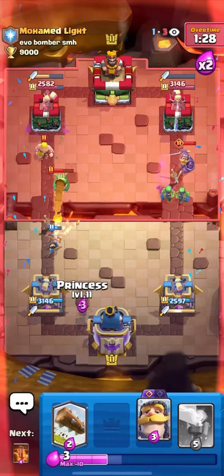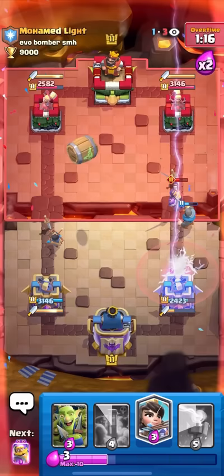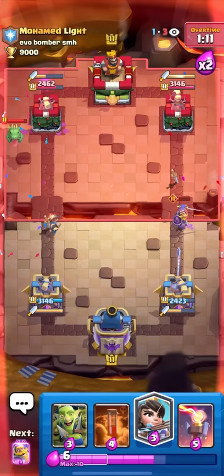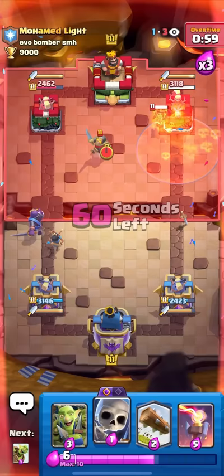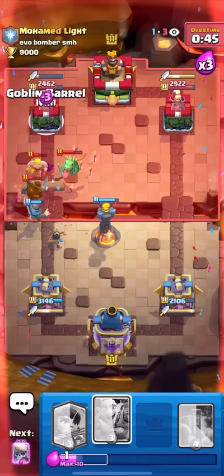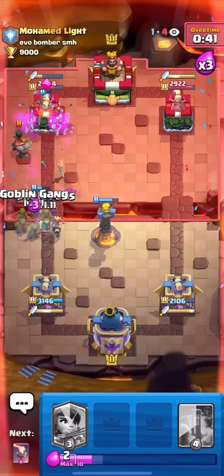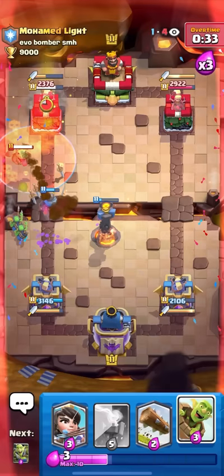I'll goblin gang on the right then goblin barrel on the left. His dagger duchess is getting kind of pressed but it's not enough — I'm up like 15 damage. I'll knight to block the bridge and then log skellies to counter the ram rider. The evo zap is the only reason he's getting damage. I do get a goblin barrel tick though. This is so winnable — I'm barely behind. The problem is the three-card cycle and the evo zap, so every third zap will do like 150-160 damage. Goblin gang, goblin barrel, skellies, inferno tower for the baby dragon — I just need to keep up this momentum while the dagger duchess is low on daggers. Log to retarget to the baby dragon, then barrel again. Since it doesn't have full daggers, zap won't fully counter it. Goblin gang — ram rider did it though. Evo skellies, he has to barb barrel — perfect. I can poison and goblin barrel again.